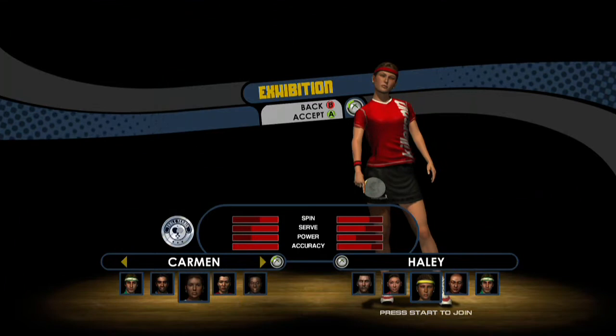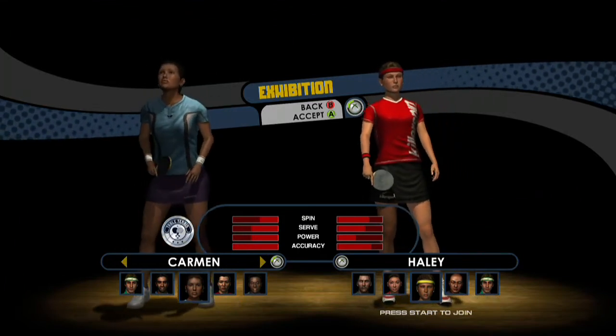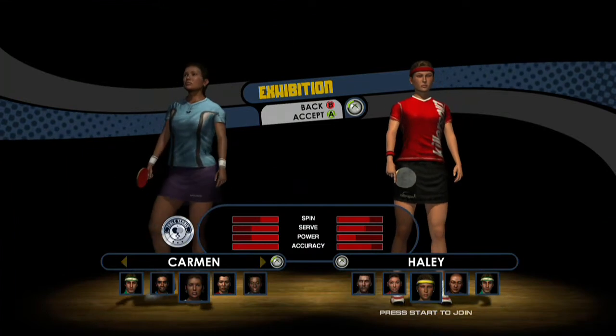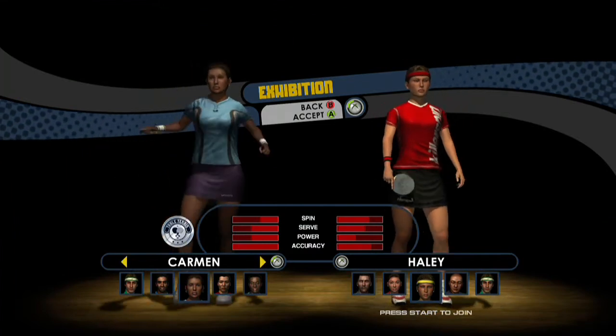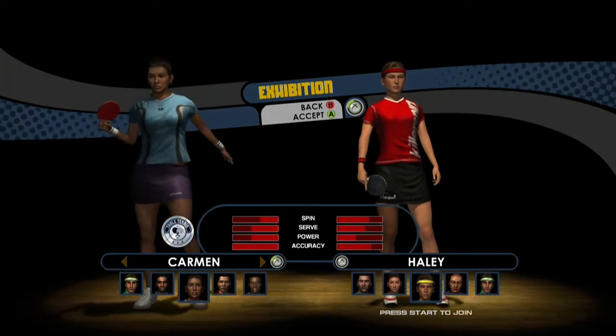Carmen is a bit weaker in terms of power but still has a good backhand. She also has the highest accuracy, so she's the least affected by spin. If you're struggling against spin players, you can choose her.